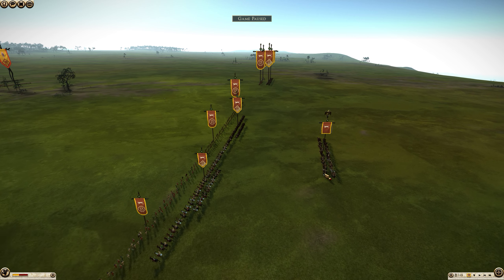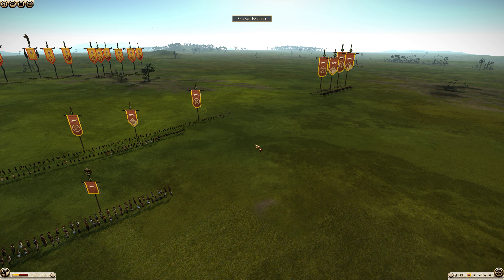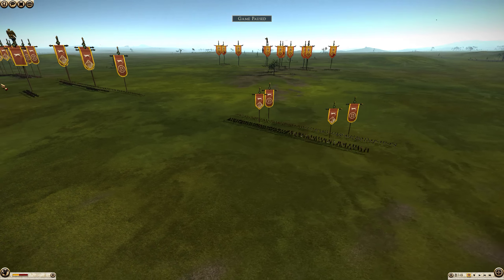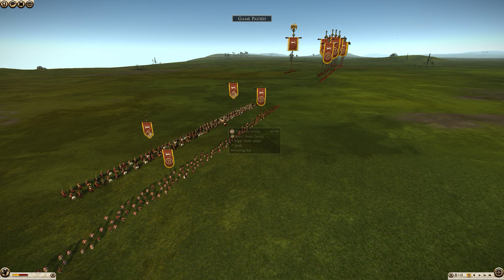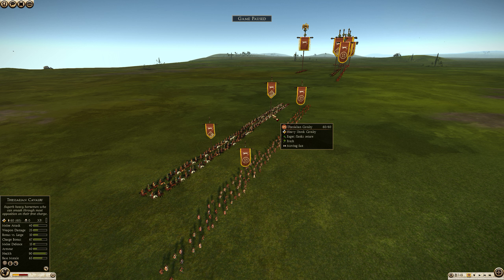One problem is that you don't have any cataphracts — you have Hellenic Royal Cavalry. While they are good shock cavalry, they are not Eastern Cataphracts. The Thessalians are good shock cavalry, but they don't have as big a charge bonus as the Persian Cavalry. The Persian Cavalry has 76 charge bonus — they might have 67, but I believe it's 76.